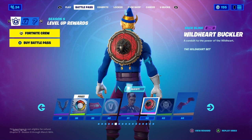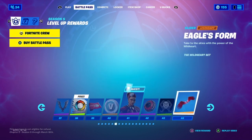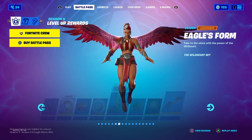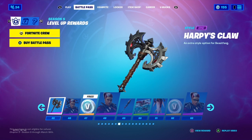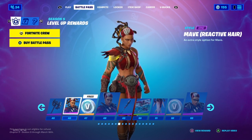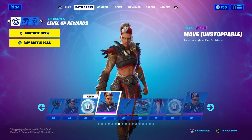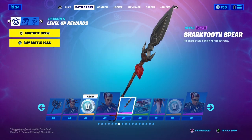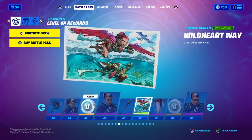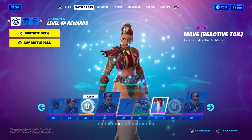Tier 42, we got Maeve's Back Bling — Wild Heart Buckler. Tier 46, another style for Maeve. Tier 47, more V-Bucks. Tier 48, another style for Maeve. Tier 49, we got another pickaxe for Maeve. Tier 50, Wild Heart Wave loading screen, and another style for Maeve — reactive tail.